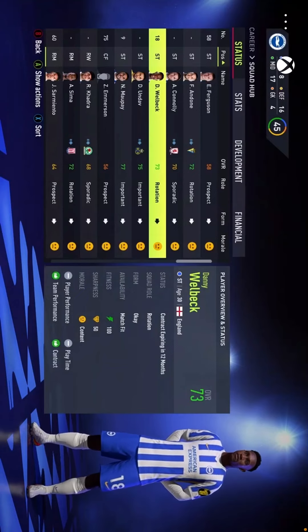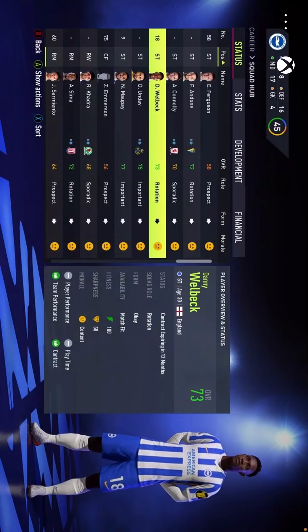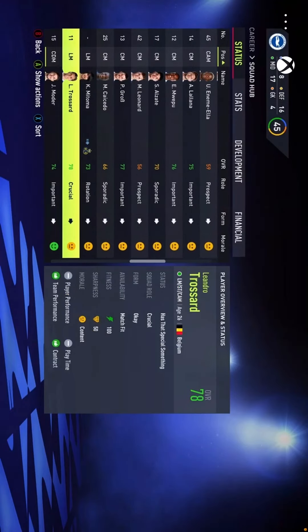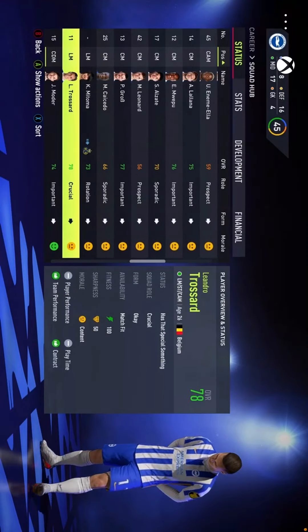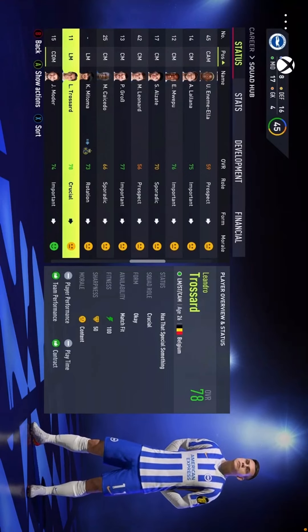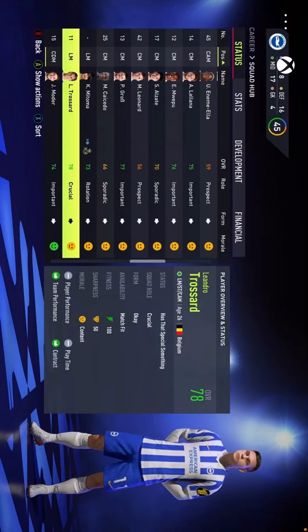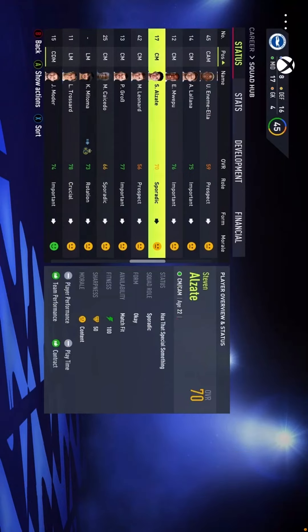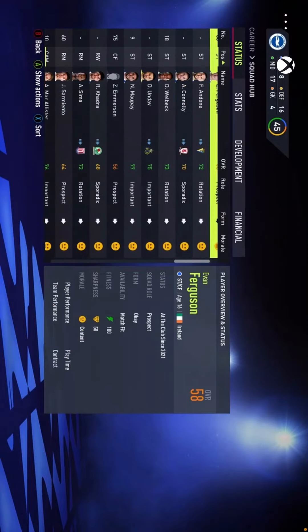I think we do need another striker — Welbeck is our only other one but I don't think it'd be realistic to start him every single week. Trossard will be a very versatile player — I think he'll play a lot of different positions. He can play left mid, striker, or CAM, maybe even center mid in more attacking football. He's very versatile. There have been some rumors he might leave, but I think he will be vital for us getting top 10 this season.